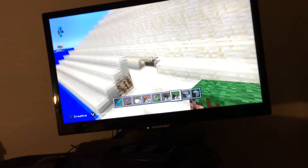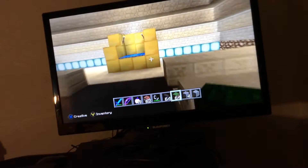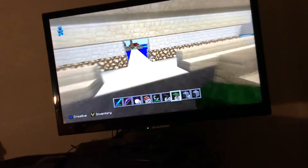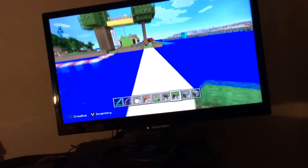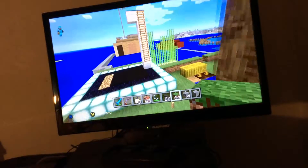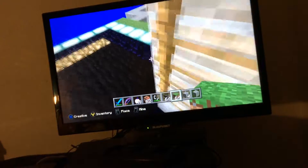I'm in creative mode by the way. I've got my little temple. I'm going to sit on the throne — I'm the king of the castle. Here we're going to go into my treehouse. I made a little treehouse and a little trampoline as well. Let's get up here quick.